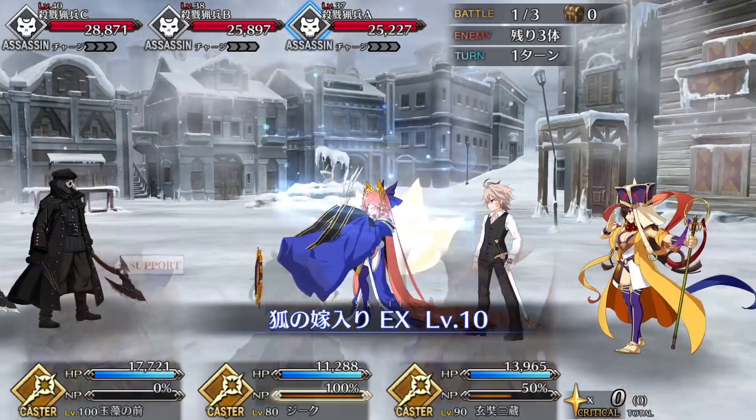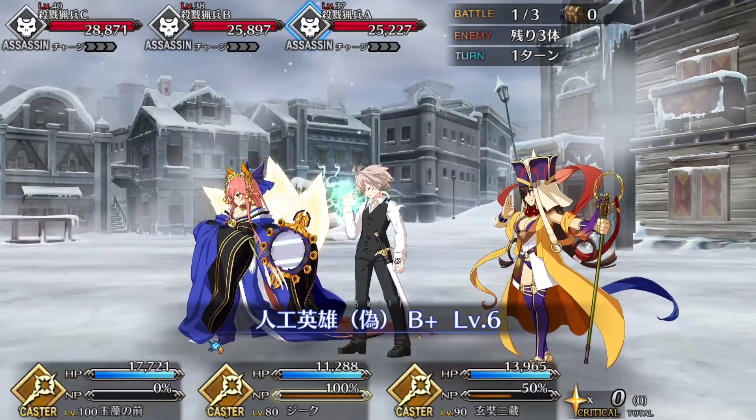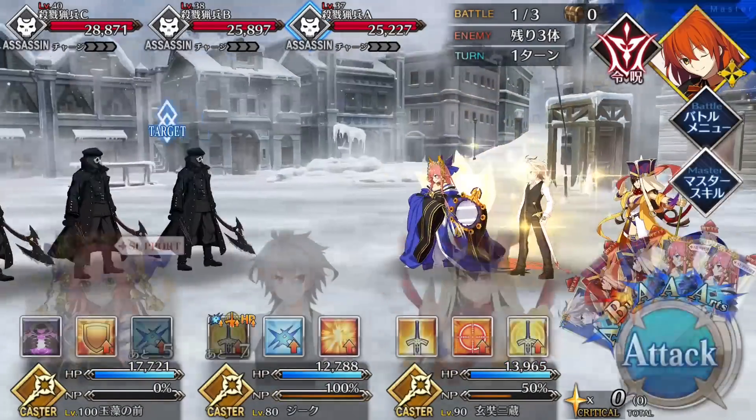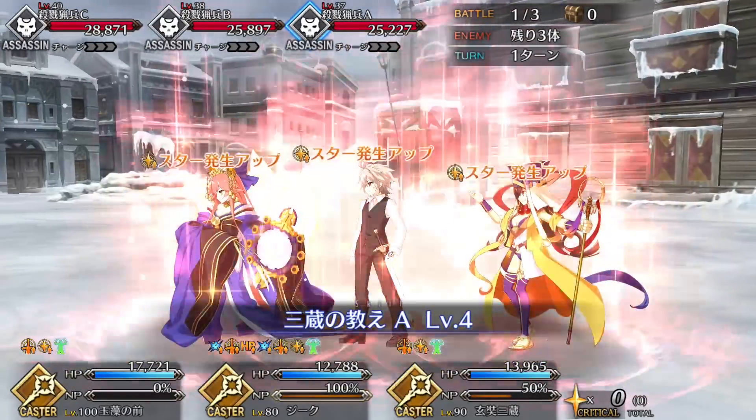The Apocrypha collab event will be hitting NA very soon, and what better way to prepare than by taking a look at one of its most important new servants. Hello everyone, Soberoni of G&A Reviews here with a servant spotlight for the world's luckiest homunculus, Sieg.